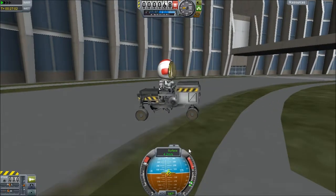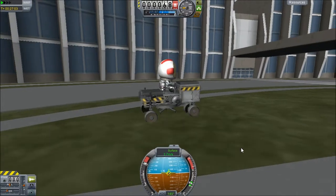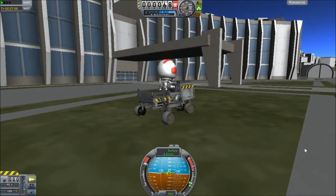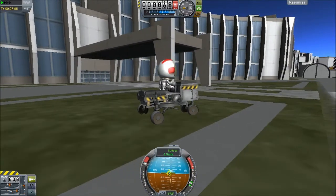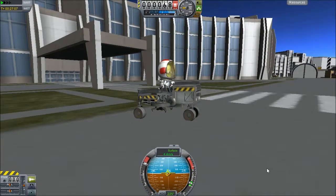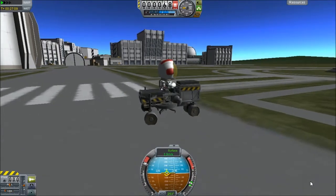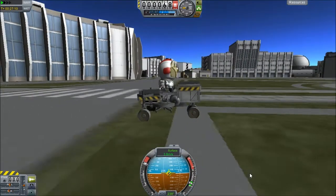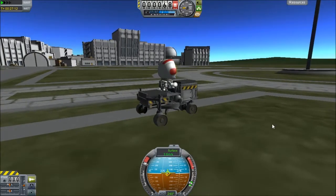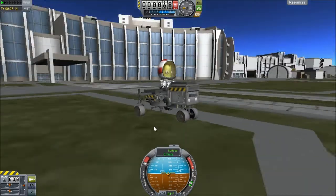Give him this lawnmower so he'll go around and start mowing some lawns around the Kerbal Space Center, because everybody knows you give Jebediah anything that rolls, flies, or floats, he's going to end up making it explode. But since he's been a good little Kerbal and he's mowed a whole lot of the grass around here, we're going to give him something real fun to play with.